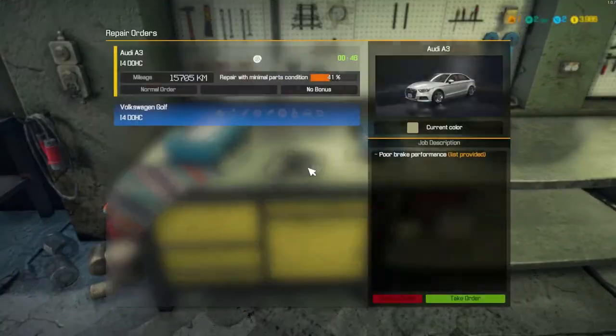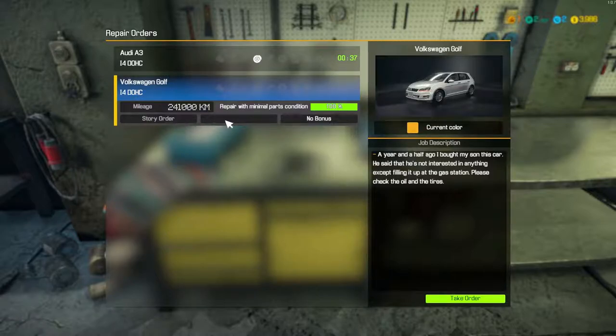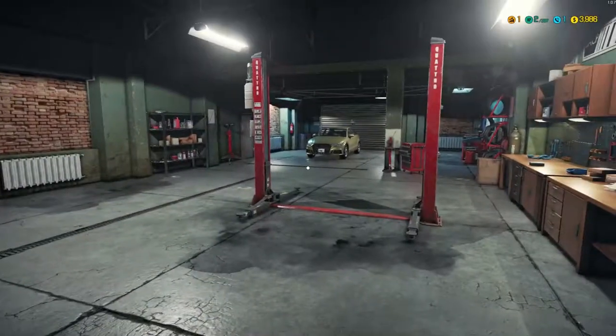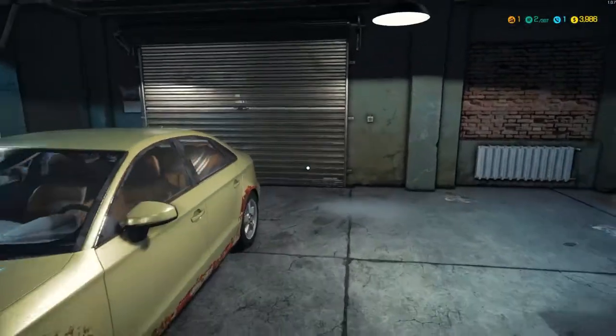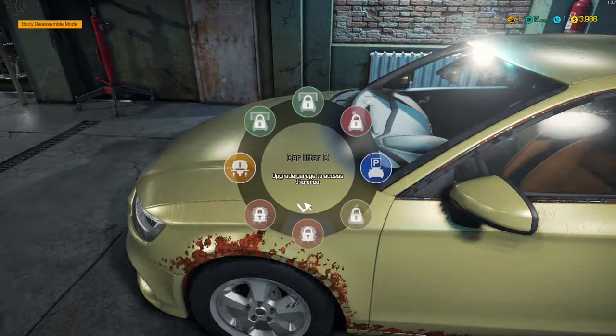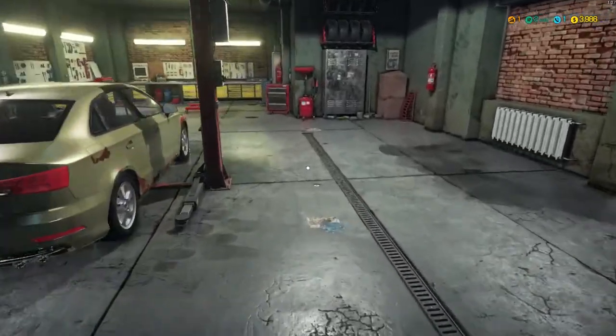Let's take a car. We have a normal order with an Audi A3, or a Volkswagen Golf which is a story order with no bonus. 100% repair of minimal part condition 100% - let's go with this one. It's brake problems, and they give us a list apparently. We don't have the test path, but we do have a test track. Let's go ahead and get this up on a hoist. Looks like we only have one car lifter.